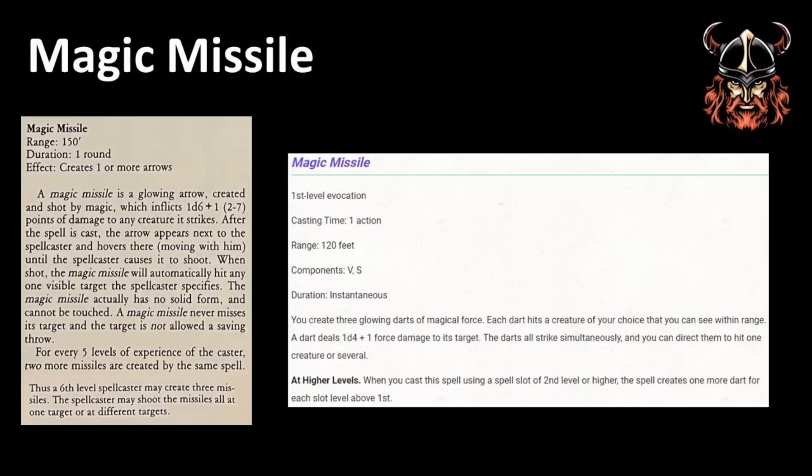Now, let's get into the actual effect of the spell. The first thing to note is that in Bekmi, a first level spellcaster would just get one missile to fire, compared to three in 5e. In addition, the damage dice is different between editions. In Bekmi it is a seemingly more powerful 1d6+1, whilst in 5e it is 1d4+1. So, with Magic Missile automatically hitting in both editions, at first level a Bekmi magic user may do a maximum of 7 hit points of damage, but a 5e wizard may do a maximum of 15 — 5 per missile. A big difference.